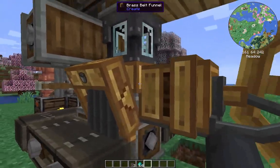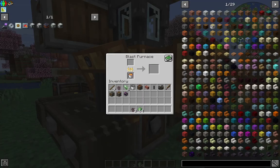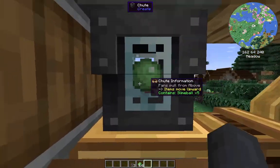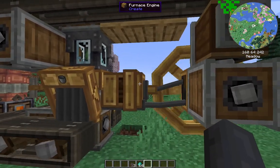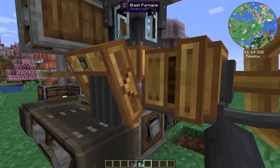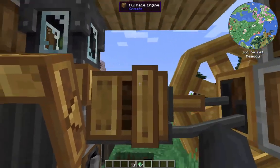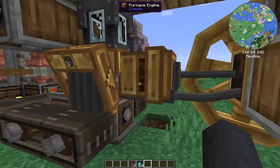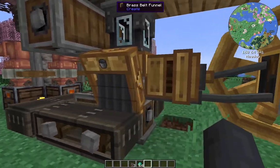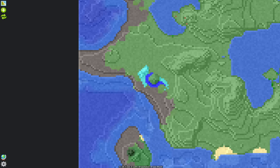As for the furnace engine itself, the blast furnace needs to be cooking something to work - if it's not cooking anything, it doesn't work. I've got slime balls in here. Slime balls cook into slime crystals, but it's a 20-second craft, so these are a good item to use. You'll have plenty by the time you get to this point, and if not, they're easy enough to find in the overworld.